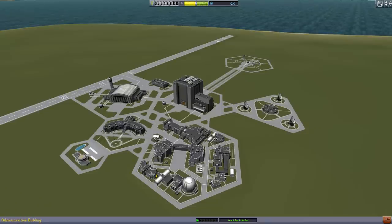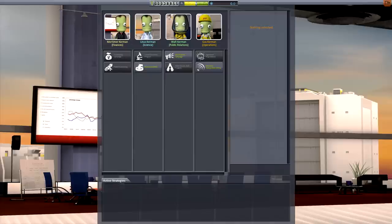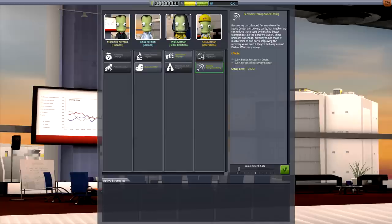Now that we have all those, this thing is also something new. This is the building where we go to exchange our funds and our reputation and our science. We have sort of an outlook for our program. However you change it, it increases or decreases individual rewards from contracts — that's what I've gotten the feeling of just by looking on Reddit before installing this version of KSP. It looks like we only have outsourced R&D, appreciation campaign, and recovery transponder fitting. Recovering parts landed far away from the space center can be very costly, but we can reduce those costs by installing better transponders on the parts we launch. These units are not cheap, but they should make it much easier to find parts, improving the recovery value even if they're halfway around Kerbin. So we can now recover stuff — that's cool.